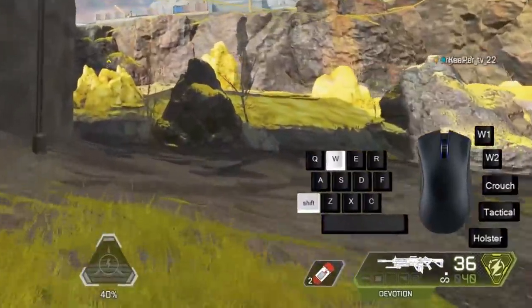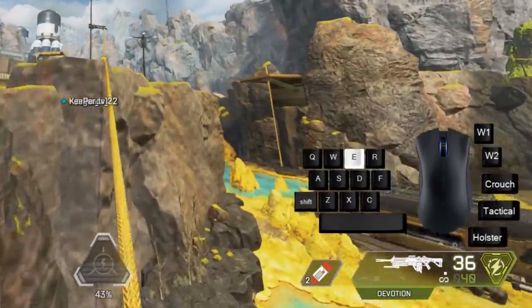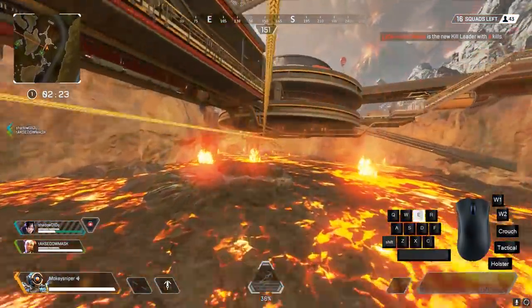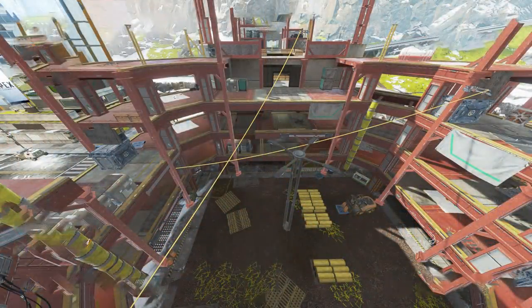I trained myself to hold interact throughout an entire zipline ride, so if I'm getting shot at I'm immediately ready for evasive maneuvers. Holding interact is also helpful in switching to a crossing zipline. With this I want to transition into a very important point.